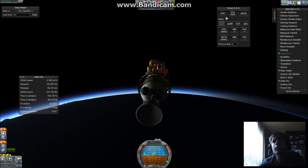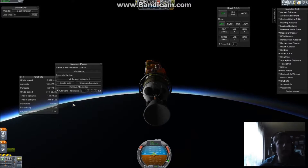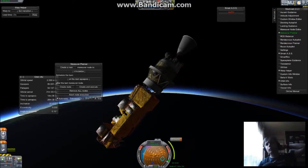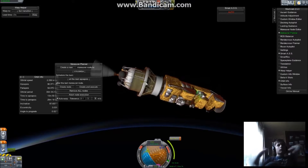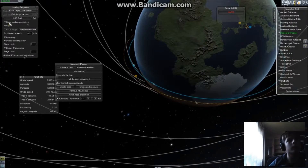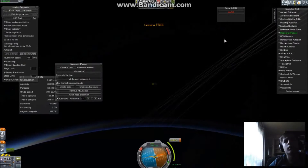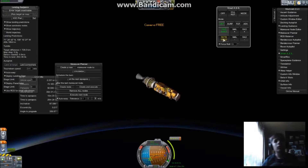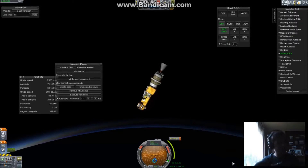Maneuver planner — circularize. Create and execute. Now that is overheating. Hold on a second — we'll just bring up landing guidance. That's not good. What are you doing? That idiotic maneuver just caused us to crash back down, basically.